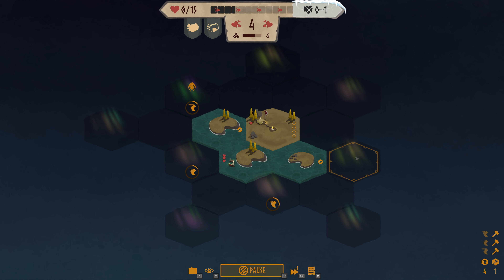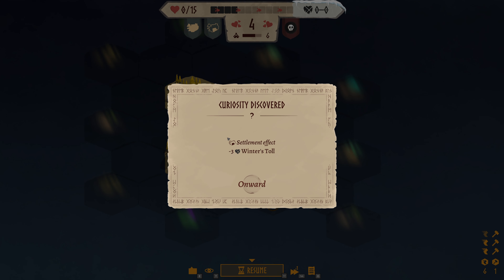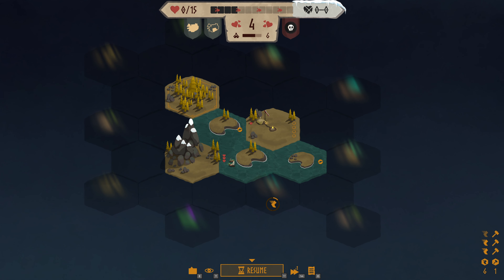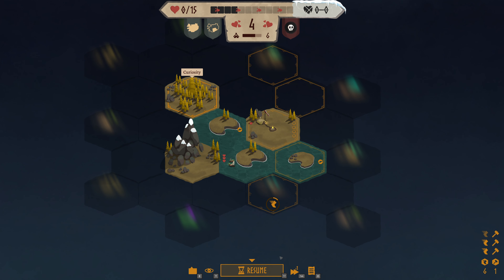Now exploring the unique tiles — the ones with aurora/event icons. With our difficulty level there's a 50% chance of something positive. First event: Frozen Shores — an incredible amount of ice has begun washing ashore, there is nowhere safe to launch boats, the entire coast has been cut off. Settlement effect: plus two winters toll. Then a curiosity discovered: settlement effect minus three winters toll. So we're actually at zero for this winter — that's very nice. We've managed to get four hearts.